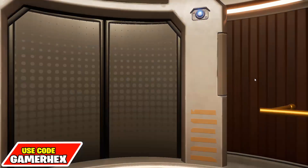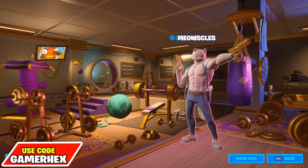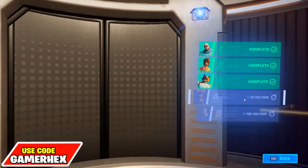Since the challenge is not live yet, it might be found in any of the agency rooms. I think the first location will be Midas' room, and the second location will be either Meowscles' room or the room that opens in two days. I'm not sure yet — if I get the exact location I will paste it in the comments.